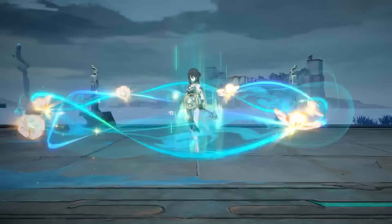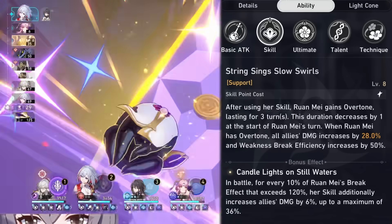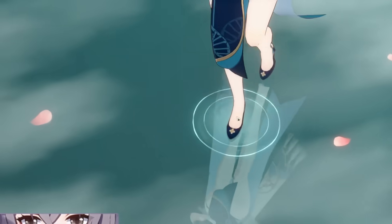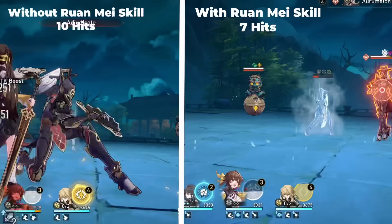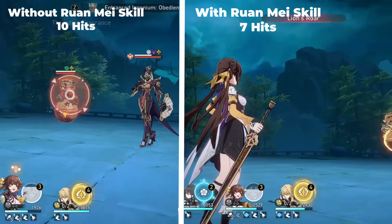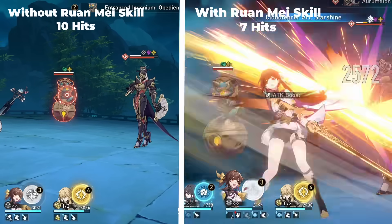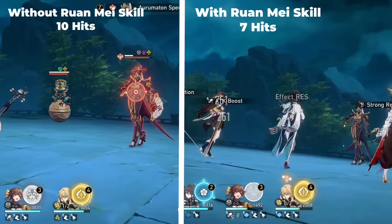In the case of Ranme, she increases weakness breaking efficiency by 50% with her skill, which also increases all allies' damage by 32% as well with Overtone, and this lasts for 3 turns. Regarding break efficiency, let's say you had an enemy with 300 toughness meter and your teammates reduce toughness by 30 per hit. You need to deal 10 attacks in order to break the toughness meter of that enemy, but with the 50% increase from Ranme, the number of hits you will need to inflict will now be 7 instead of 10.